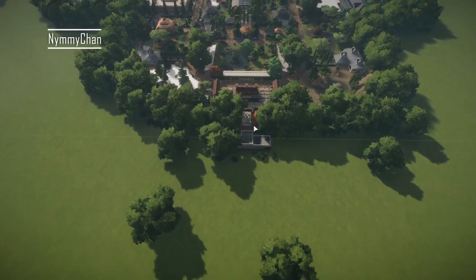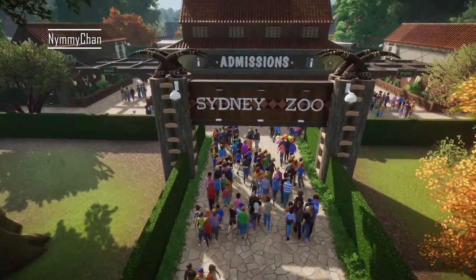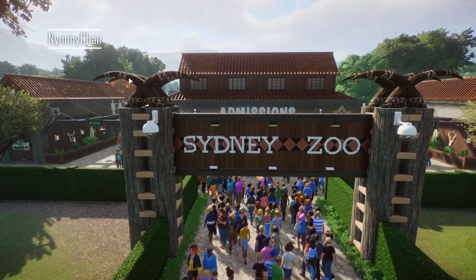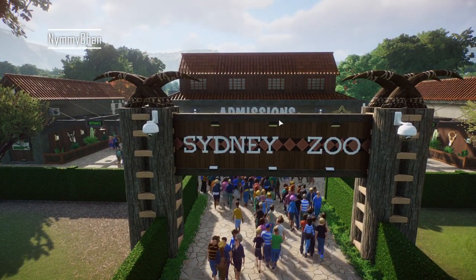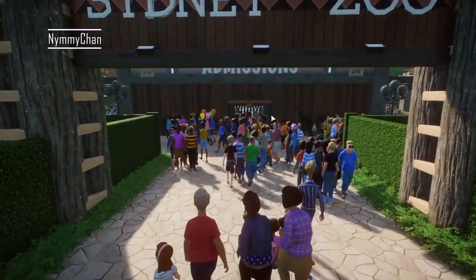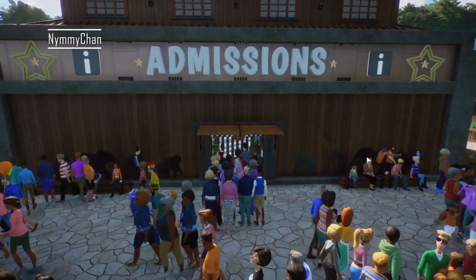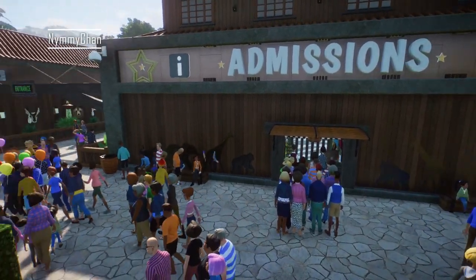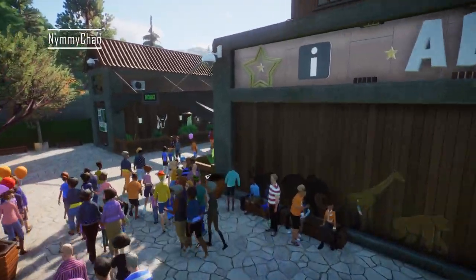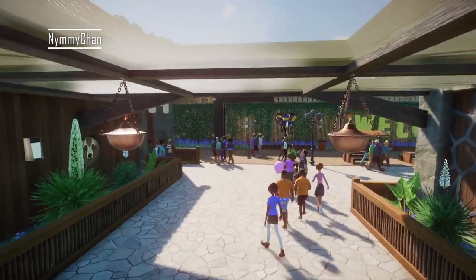We're just going to dive straight in from the beginning, and right away I can see these lovely horns on the entrance. This looks really nice, I love the sign as well. We have admissions where you can get some information and see all the animals. People are chilling on the benches. Let's go left — I like going left. We have this lovely sign here, the zoo, which is really clever.